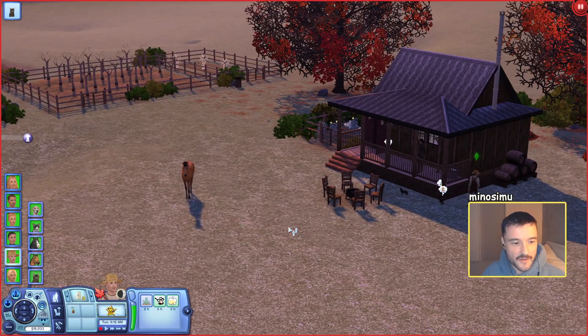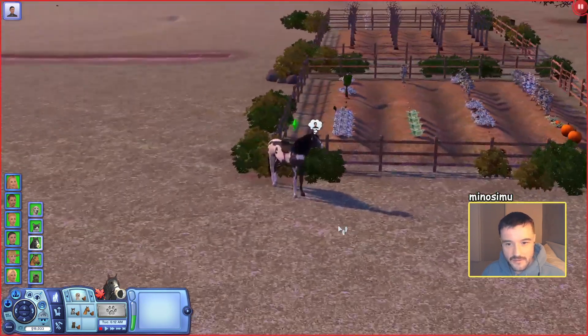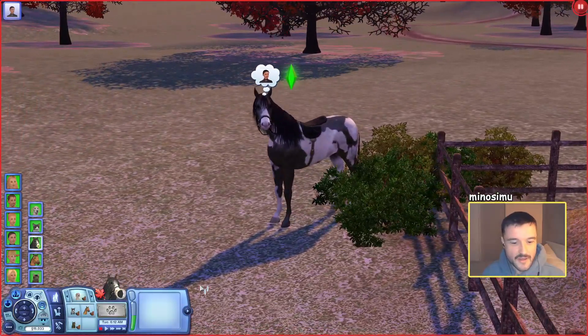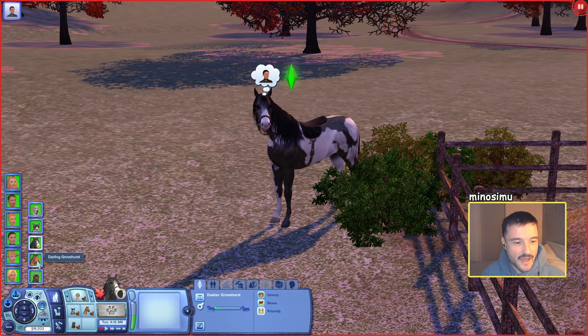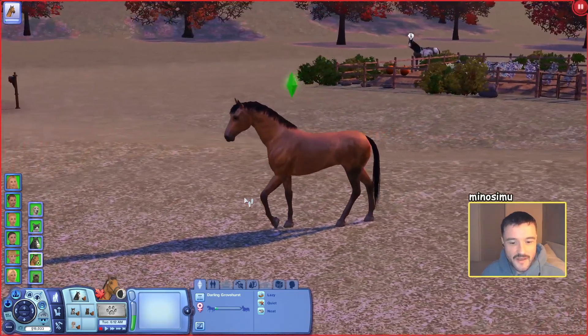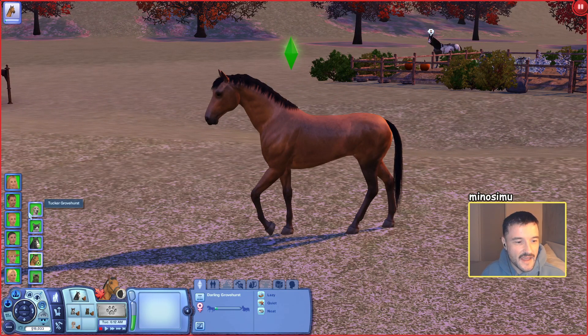A couple of things off the bat - they do have some new animals. The animals were kind of drying up a little bit. The horse line was about to end and the Grovehursts had no more horses left. Their last horse died, so I got them a couple of new horses. They've got Dasher here, a nice pretty black and white horse. Dasher's traits: already brave and friendly. And we've got Darling over here - Darling is lazy, quiet and neat.